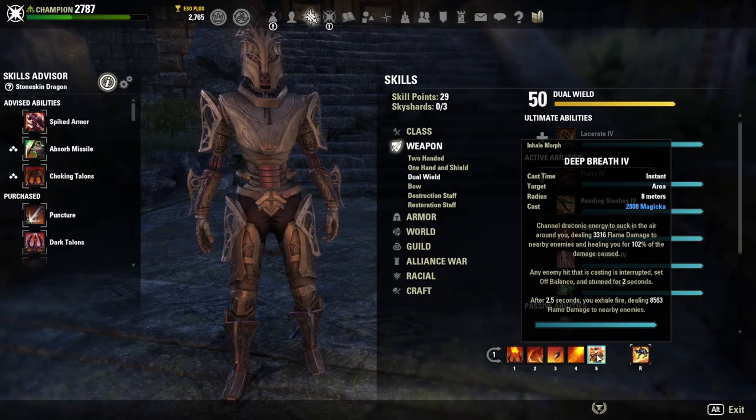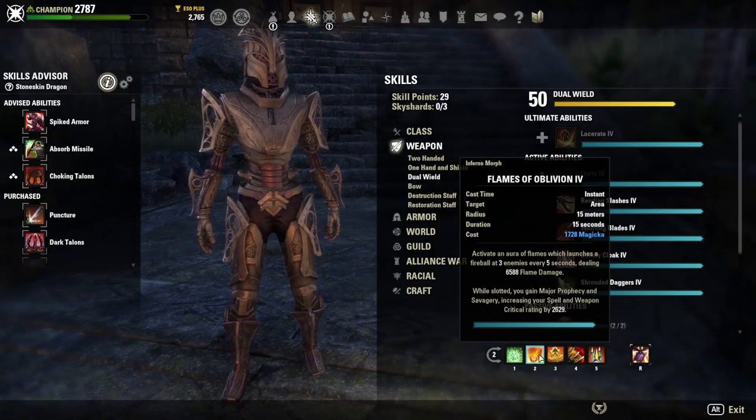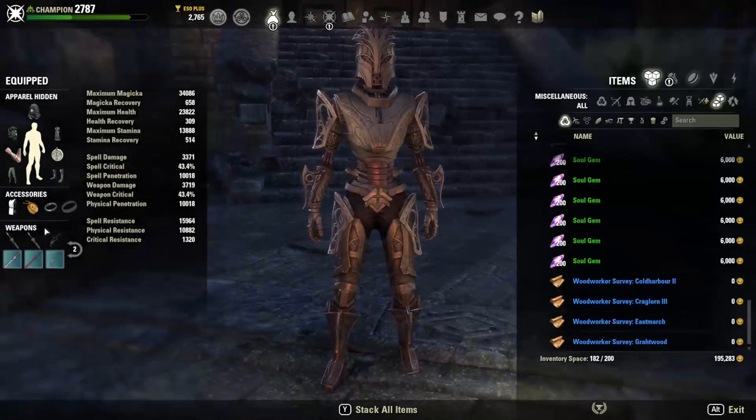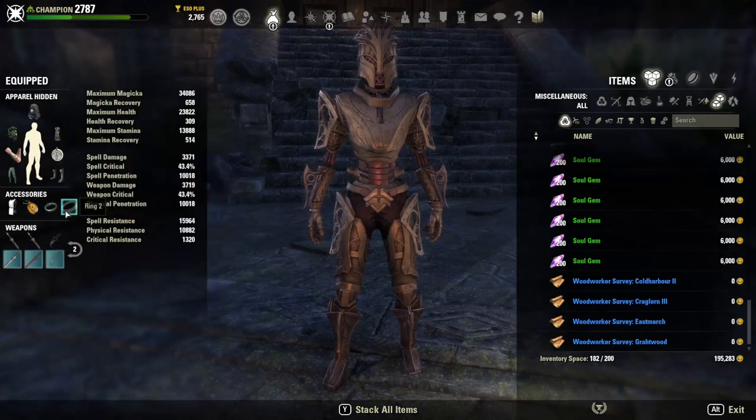Everything else is pretty fine. AoE, Deep Breath, Faulted Stormbreaker for the extra weapon and spell damage, Mystic Orb, Flames of Oblivion, Eruption Stampede, Razor Caltrops, and of course Standard of Might. Trait-wise on your weapons: Training, of course. Jewelry can be Too Arcane. Ring of Mara does not have a trait, as you can see here — it only gives you the XP bonus.